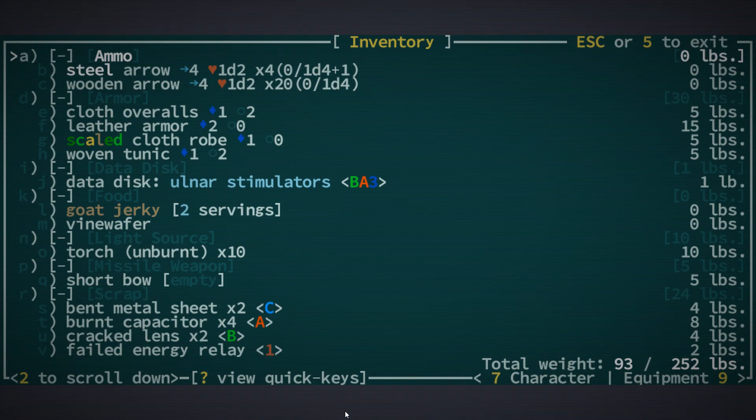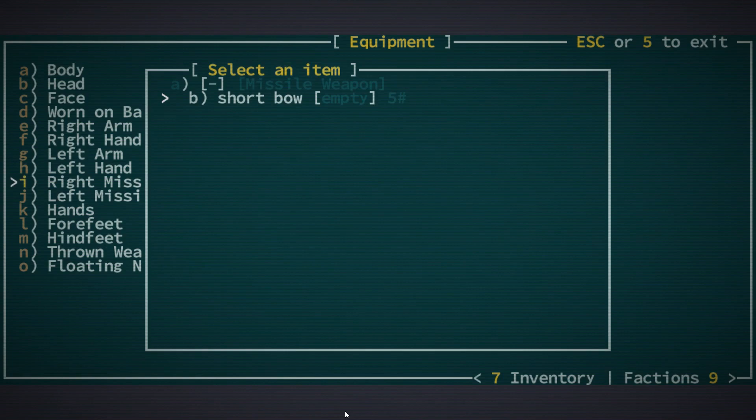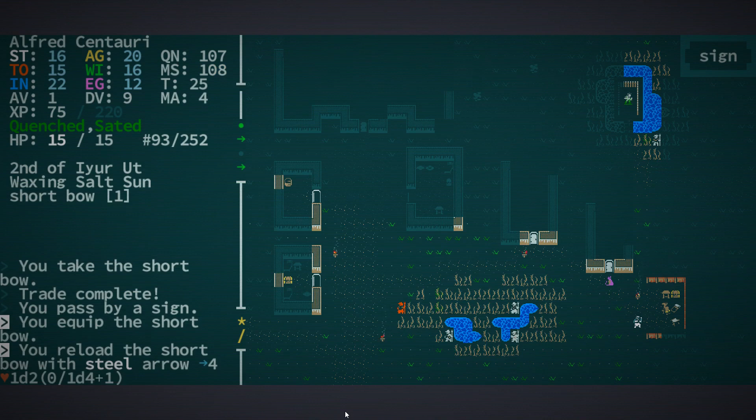We have some vine wafer and goat jerky. Let's equip the short bow, then we can reload it with steel arrows, and we can actually head out of here.